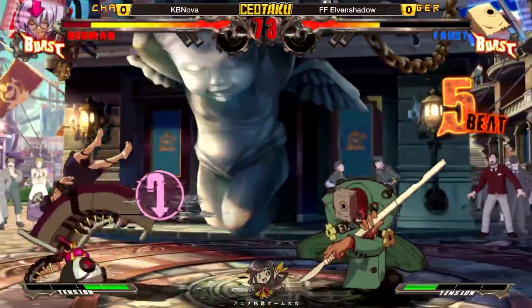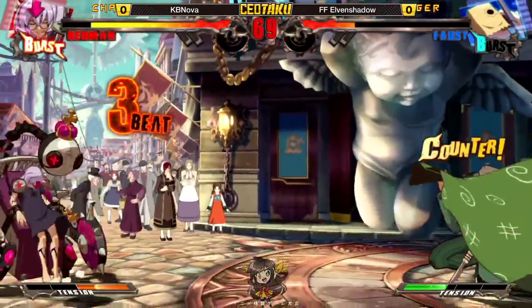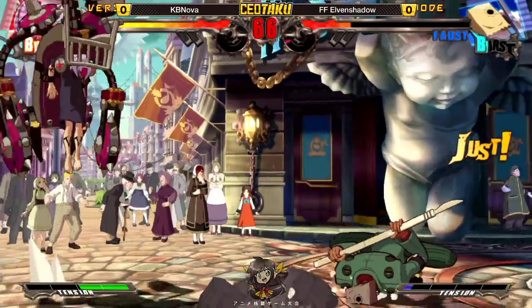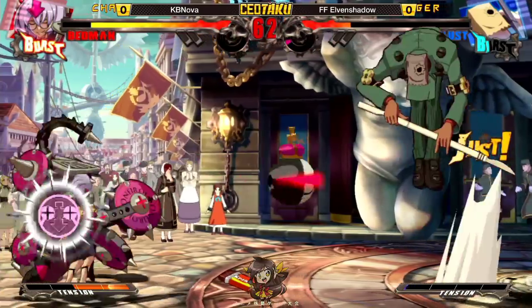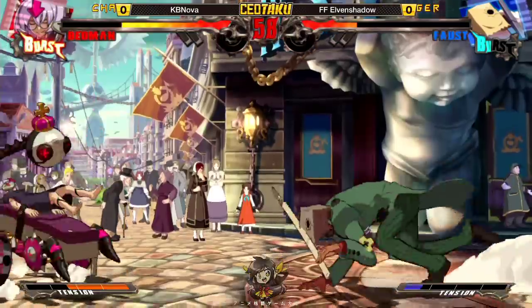A lot of the pokes that you typically associate with Faust, like Far Slash — one of the cornerstones of Faust's game plan — just a complete non-factor in this matchup. More jump H out of Elvin Shadow, but KB Nova is doing an excellent job in the neutral game.